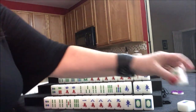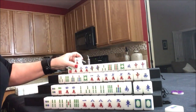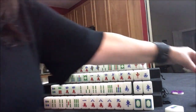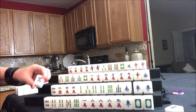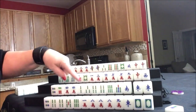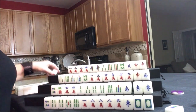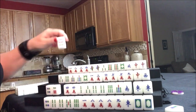This seven dot is isolated, let's discard that. Draw for north — two crack, that's not helpful. Let's go ahead and discard the seven dot. Draw for east — five dot, that is a discard for them. We want cracks or pair up. We need to pair up. Draw for south — nine dot. Let's discard the nine dot.